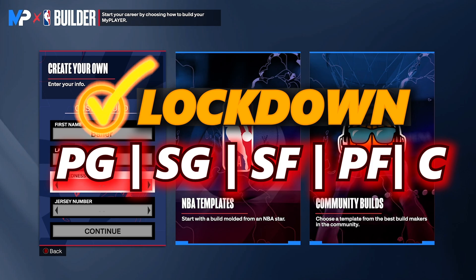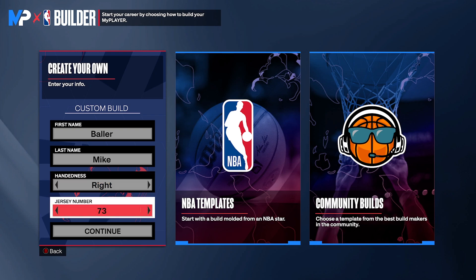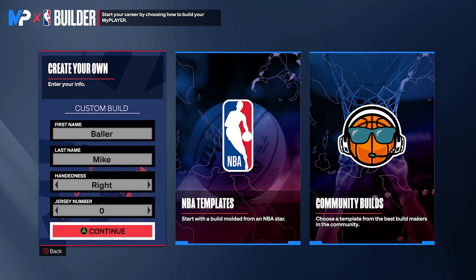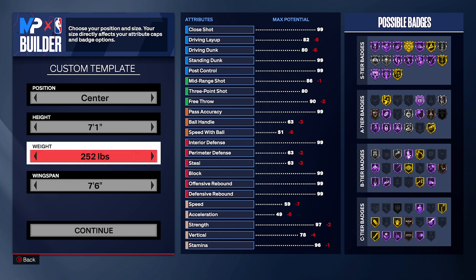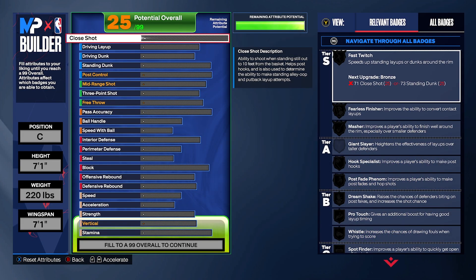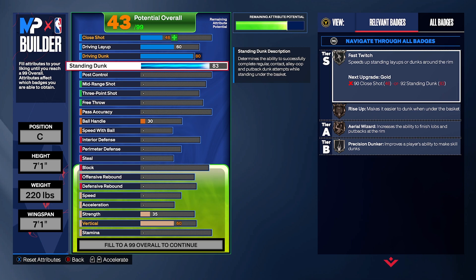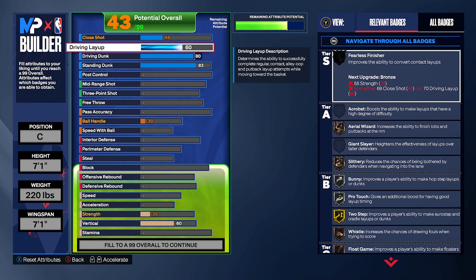The Victor build goes crazy — it has maxed-out perimeter defense, maxed-out steals, maxed-out interior defense, maxed-out blocks, and maxed-out rebounding. Center at 7'1, put weight to the lowest, and put wingspan to the lowest to get more strength and also more on the three-pointer. 2K doesn't allow us to do everything at the same time. Starting off, we're going to have an 80 driving dunk. Compare all three builds and rank them from one to three.